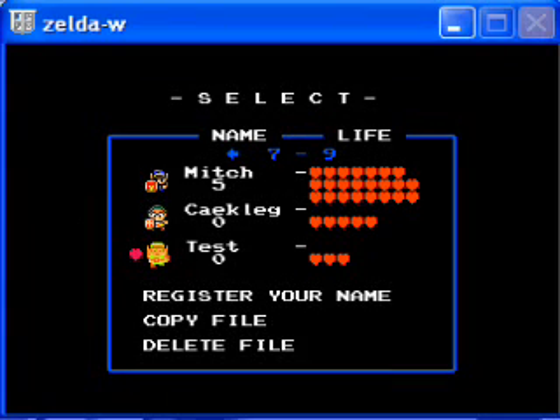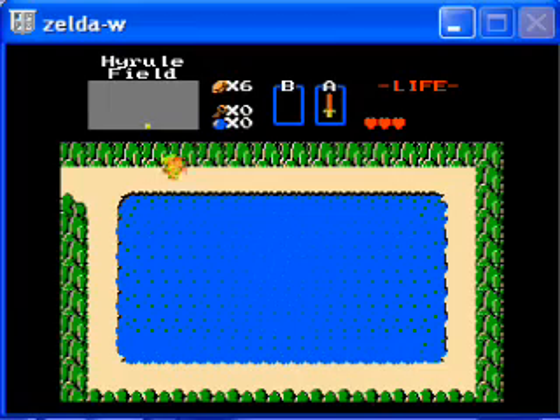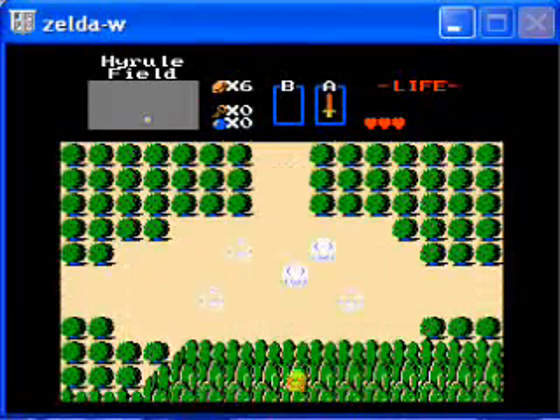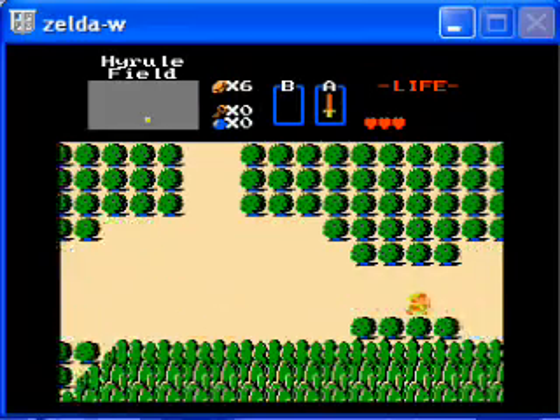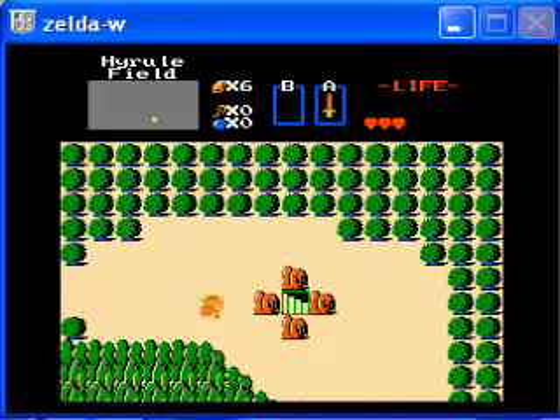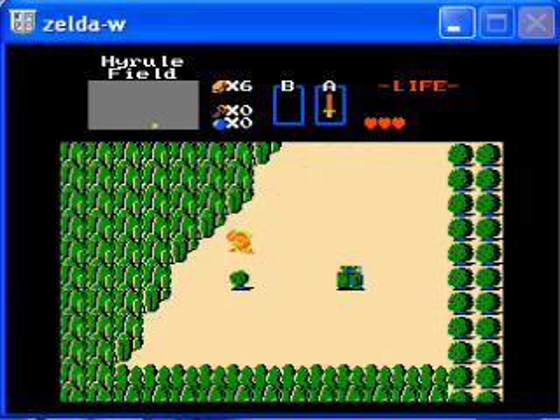We are back. The first thing I'm going to do is test to make sure that everything we added works. Let's use the shortcut. We can walk through up here, go over to the store, go down, cut the bush to get bombs. As you see, it added four, not one.